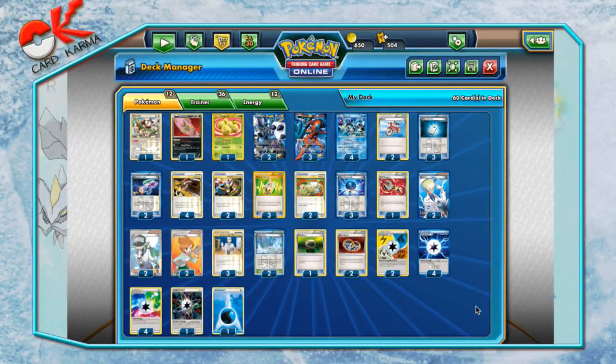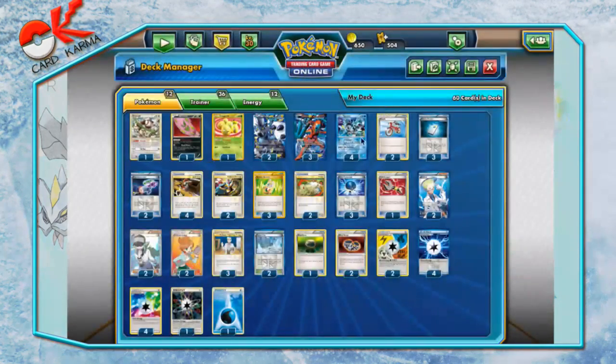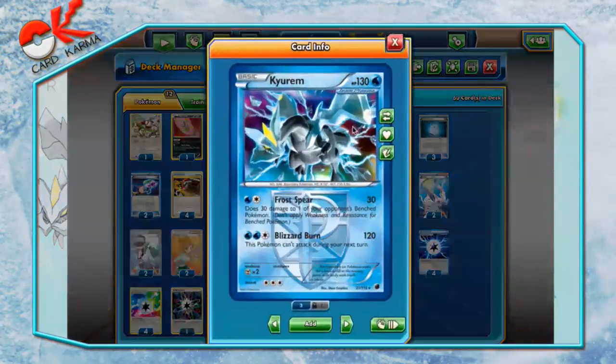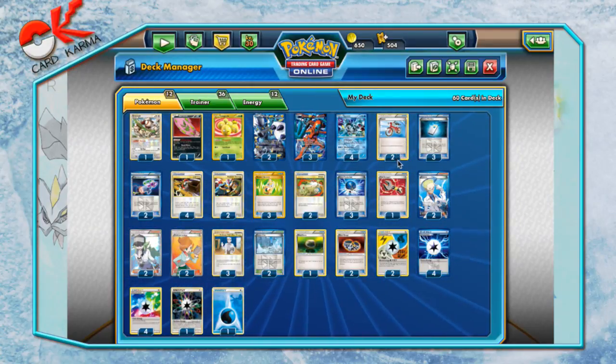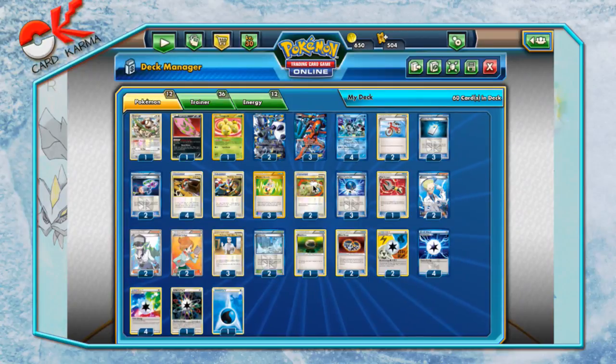Hello everybody and welcome to another Card Karma legacy deck video. Today we are covering one of the more prominent decks in the format, and that is TDK — named for the Pokemon that go into it: Thunderous, Deoxys, and Kyurem. This deck goes back quite a bit; it was played a lot during the plasma period and has quite a bit of support from that time, such as Colress Machine, that allow it to be really consistent, powerful, and just a solid deck.